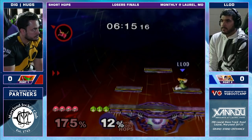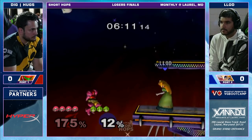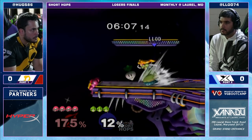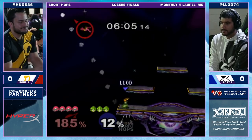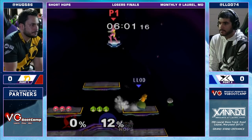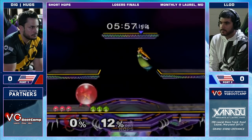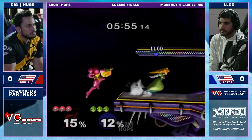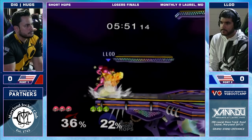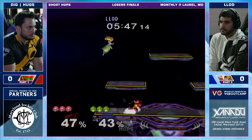Oh, he sneaks by. And Huggs still living on the other side now. Nice sweet spot. And just the grab — not much you can do there as Samus. He could have beat out of shield, but could have got punished anyway. He threw that turnip on the shield, so basically it was either take the turnip — and at that percent that's actually going to send you pretty far off stage — or try and avoid it.